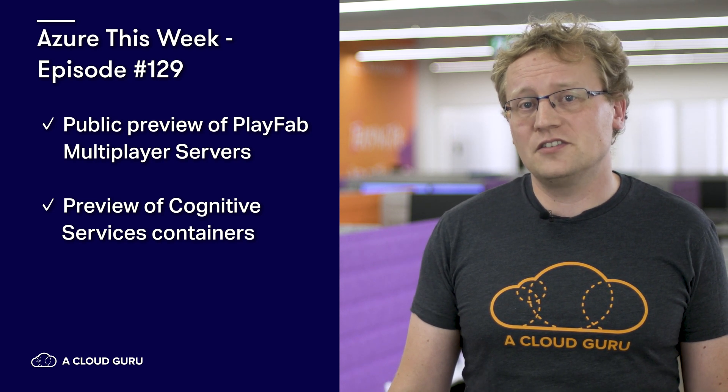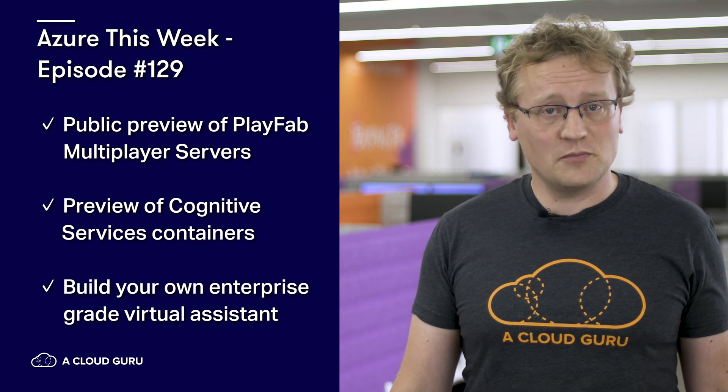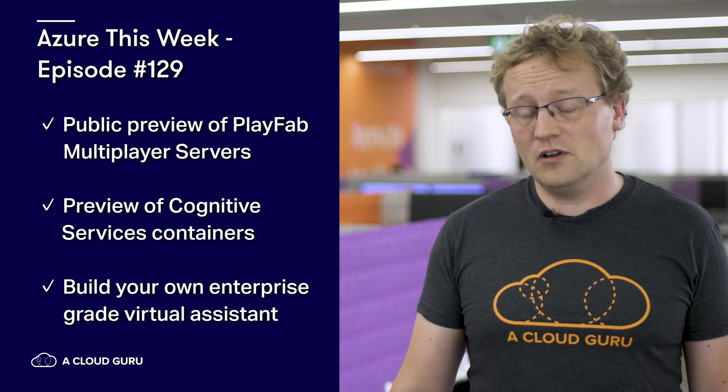That is all we could fit in this week on Azure This Week. However, there was a lot more news announced, so go and check it out for yourself. To recap the news from this episode: public preview of multiplayer servers with PlayFab, letting developers scale games easily as demand increases; preview of Azure Cognitive Services containers, letting you build intelligent applications across cloud and edge; and you can now build your own enterprise grade virtual assistant with an easy open source solution on GitHub.